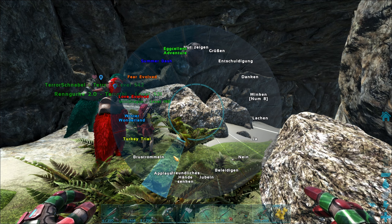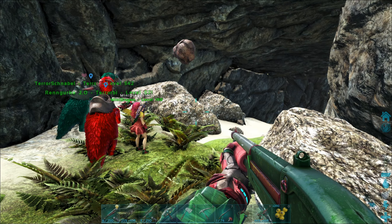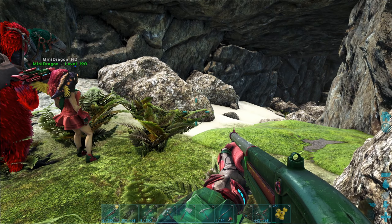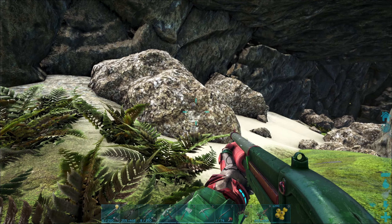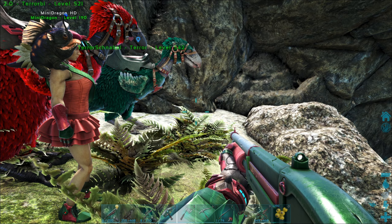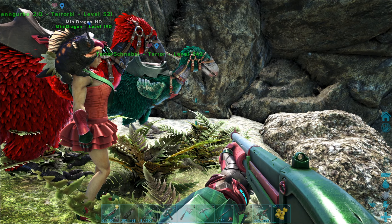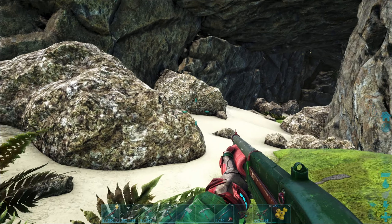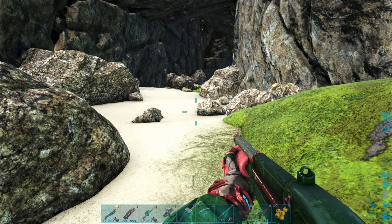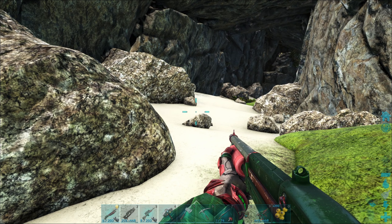Oh je, wir sind doch gar nicht in der Höhle. Ich mach schon mal mein Kanönchen an. Mach schon mal die Leuchte an. Zieh schon mal mein Kanönchen auf. Hast du überhaupt auch munitioniert, als wir zuhause waren? Ja. Ich hatte eine Gasmaske gemacht, falls wir irgendwo mal auf Gas stoßen, Sumpfgas oder so. Hast du die hier eingesteckt? Ja. Super.